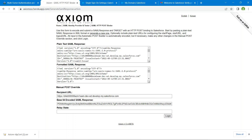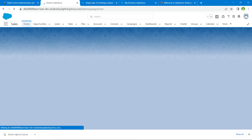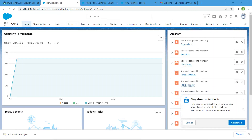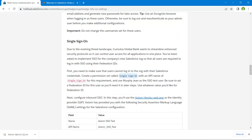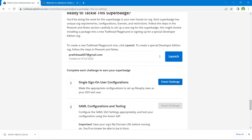Now click on Request SAML Response and then Login. We are successfully logged into Lightning Experience. Close the SSO and My Domain tabs, then launch again in order to log back in as an admin.